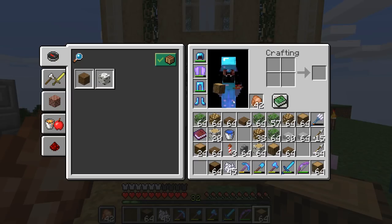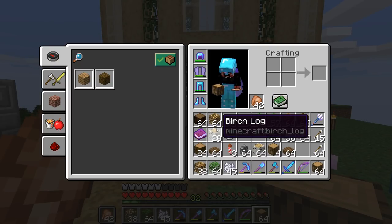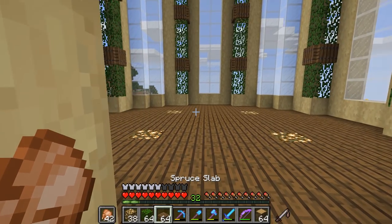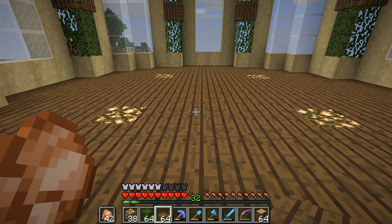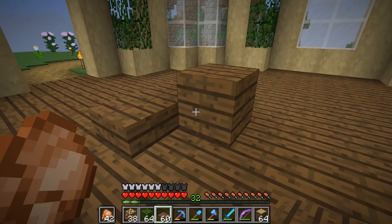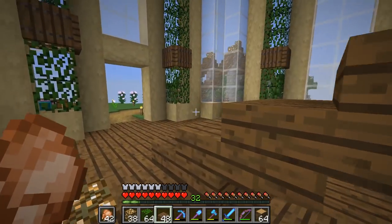In terms of what we're going to be using, we are going to be using a multitude of things. We've got glowstone, we've got leaves, we've got birch logs which of course will be stripped to make stripped birch logs. So that'd be kind of cool. Guys, this is going to be really cool. So if you're excited for this episode, as always a like rating will be very much appreciated. But without further ado, how about we actually make a bit of a start?